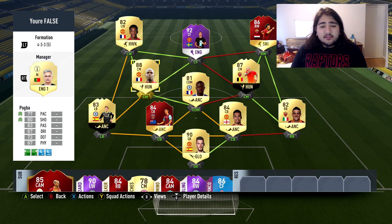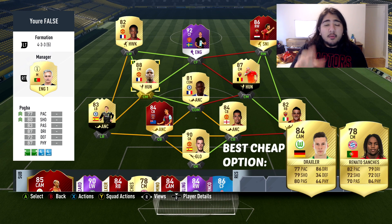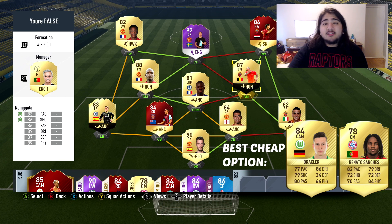For your second midfielder, you want one creative midfielder with high/medium work rates — or even medium/low — and then one box-to-box midfielder who buzzes around the midfield, wins the ball back, gets defensive tackles in, but also goes up the pitch, passes the ball, gets in space, and takes long shots. He has to be high/high work rate. Medium/medium does not work in this formation — trust me, I've used it for 150-plus games.